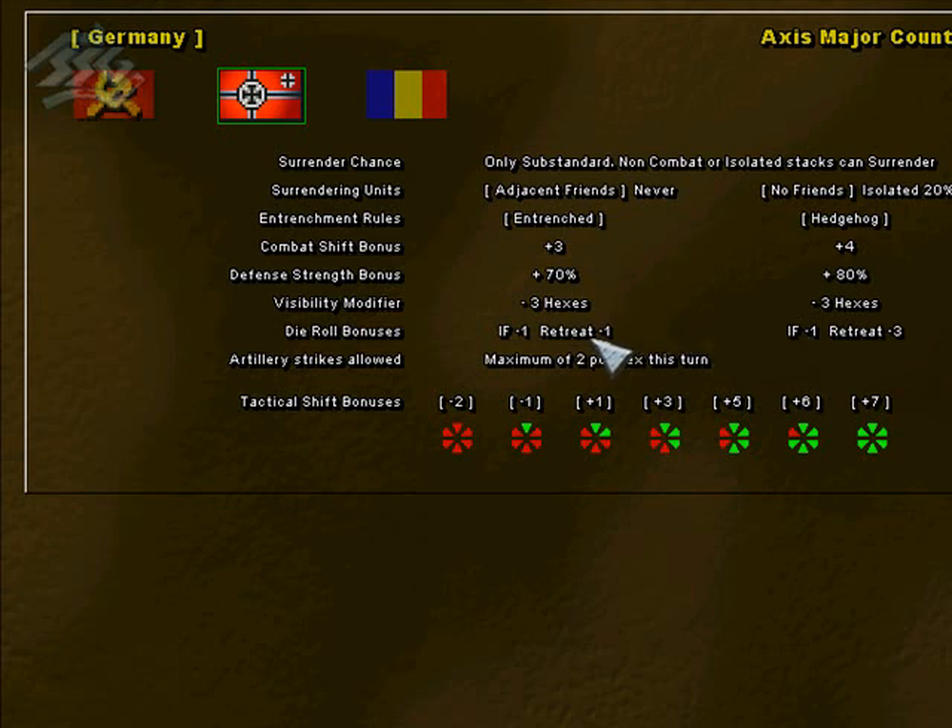But you'll also notice that the retreat dice roll is modified as well — minus one for entrenched units. In fact, minus three off the retreat die roll during a close combat. So they're not only difficult to kill, but they're also difficult to budge because of the retreat die roll modifier.